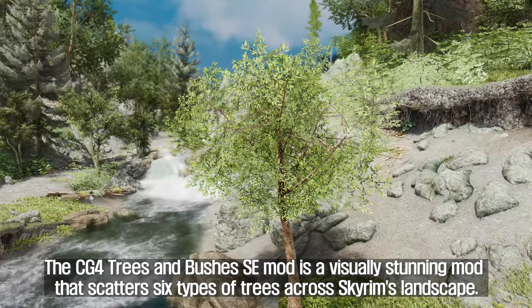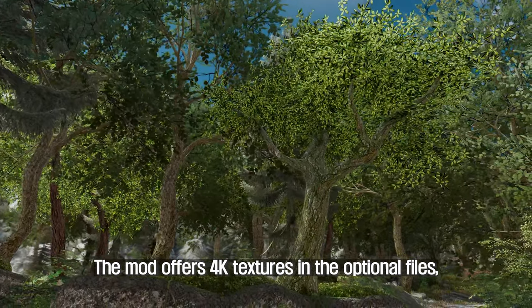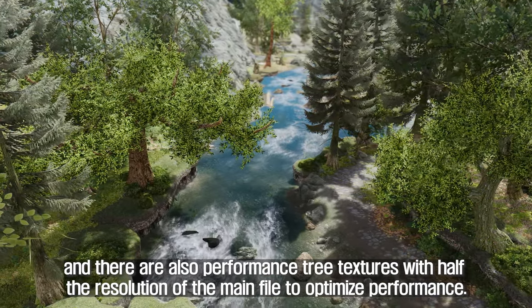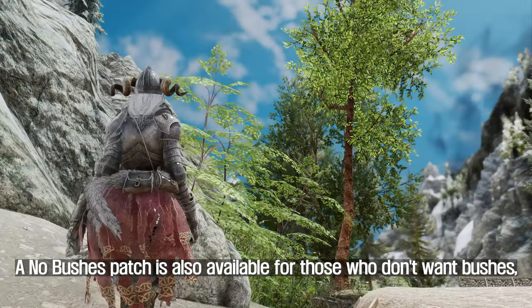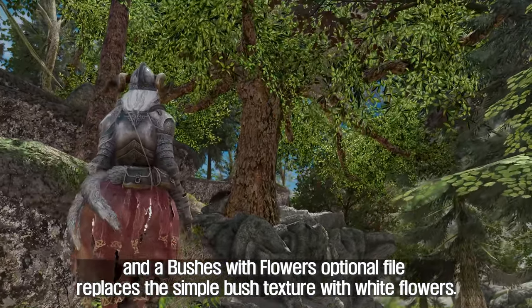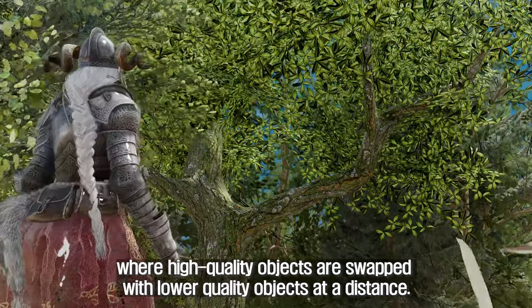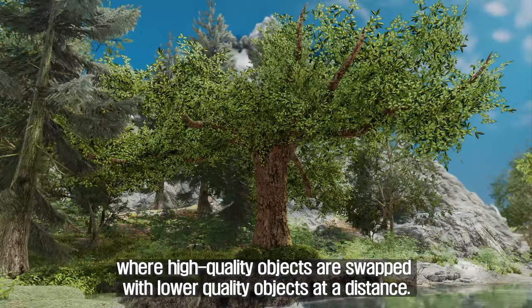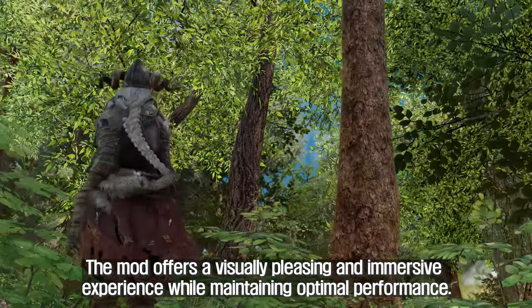The sixth mod you will install is CG4 Trees and Bushes SE. This visually stunning mod scatters six types of trees across Skyrim's landscape. The mod offers 4K textures in the optional files, and there are also performance tree textures with half the resolution of the main file to optimize performance. A no-bushes patch is also available for those who don't want bushes, and a Bushes with Flowers optional file replaces the simple bush texture with white flowers. Level of detail is implemented to ensure high performance, where high-quality objects are swapped with lower-quality objects at a distance, offering a visually pleasing and immersive experience while maintaining optimal performance.